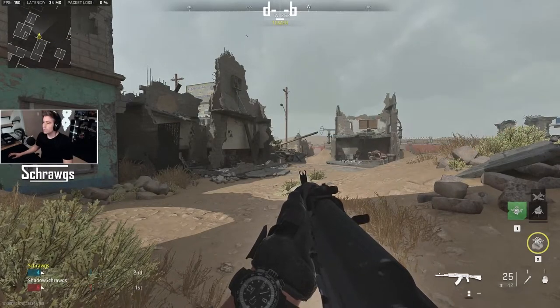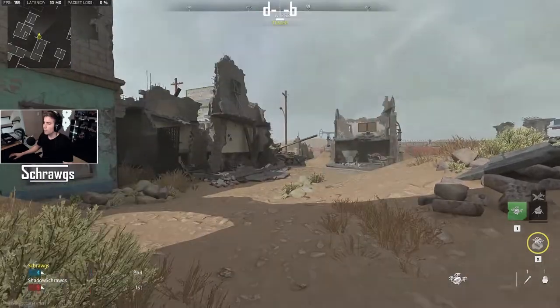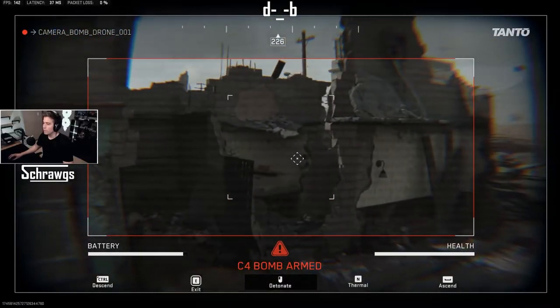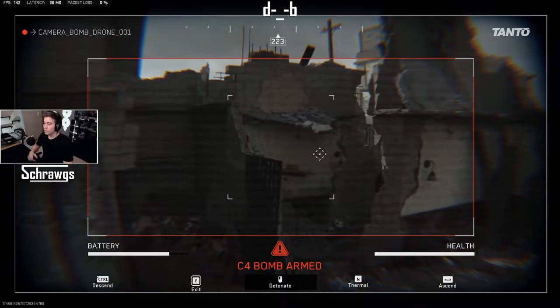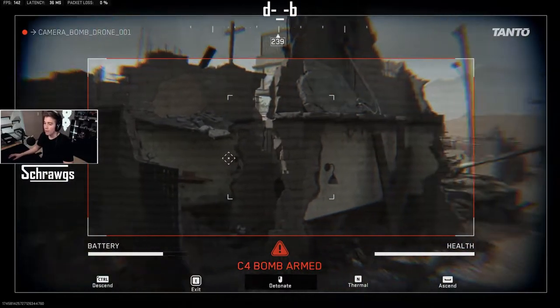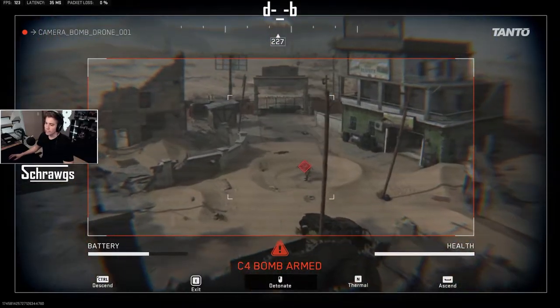Let's use this in game — we'll activate our bomb drone killstreak and this will pull out a drone that we can now fly around. You'll notice all of the controls on the bottom of the screen. Also take note of the health and the battery, so you do have a time limit. You can go up and down depending on if you're on PC or controller.